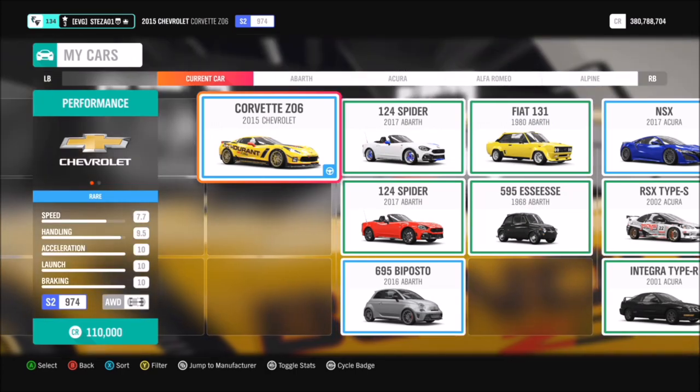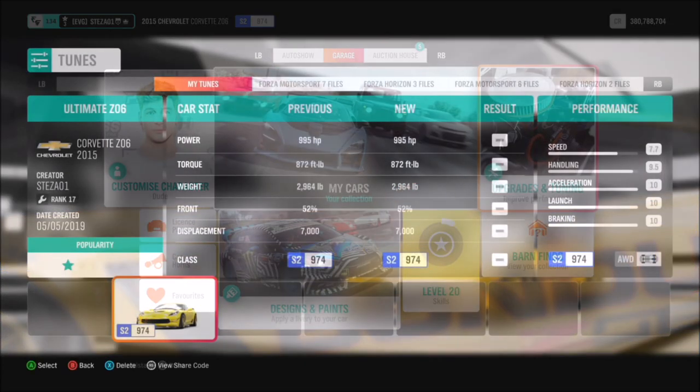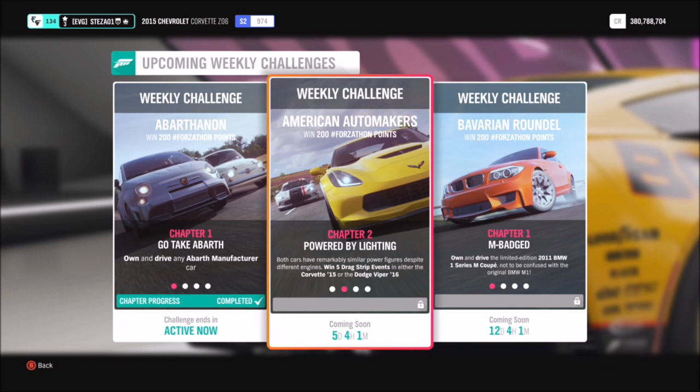For this challenge I went with my Corvette Z06, but you can use whichever — it really doesn't matter. I have a tune called Ultimate Z06 with share code 162158007, and hopefully that should help you out with some of the challenges.